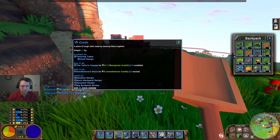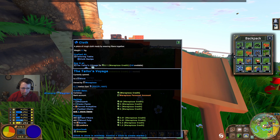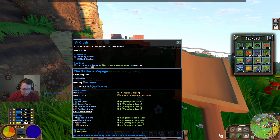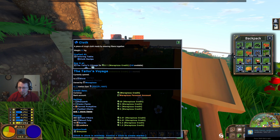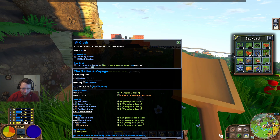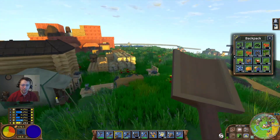Buy it at the Taylors Voyage — they're buying wood pulp. We can buy ten: boards, lumber, wood pulp, plant fibre. Really not a whole lot, or at least nothing that we have. So we'll go ahead and leave that alone then and we'll just make water wheels.